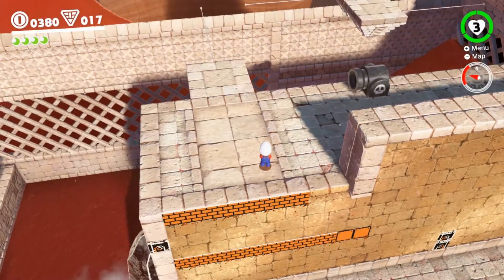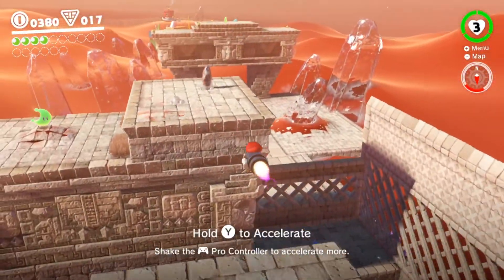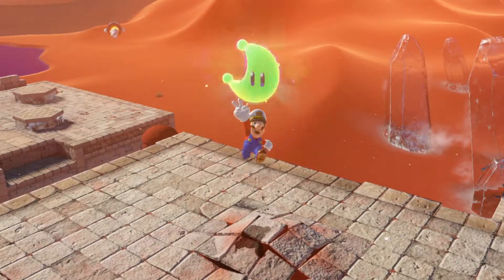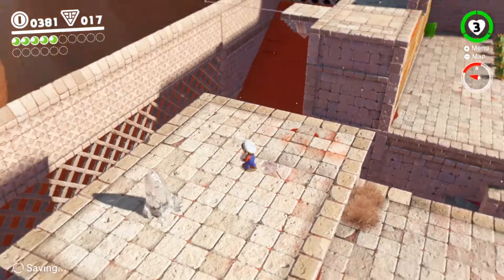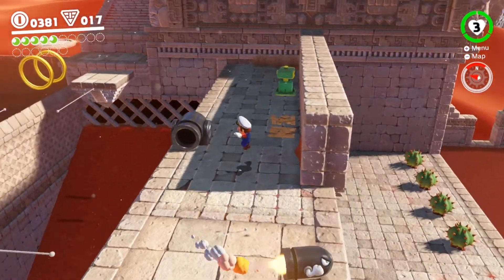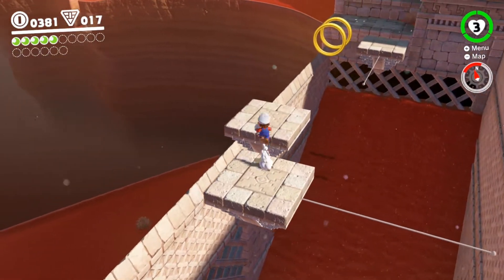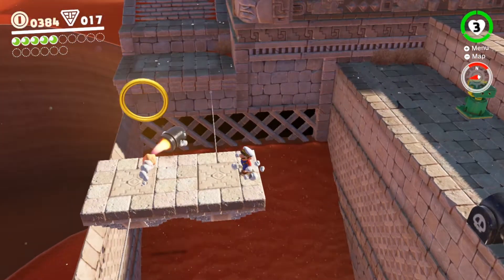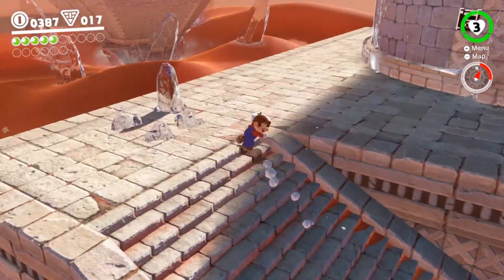Come on, Bullet Bill, I need you to come out. Get your butt out of here and help me get this. I wanted to see if I could still pound around, but nope. I think I got platforming down in this game now. And we already got five power moons here. I just wanted to see if that actually sticks down there. I'm going to do it the boring way because I actually want the platform.